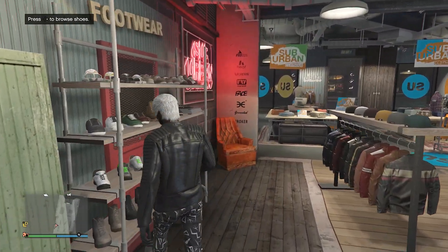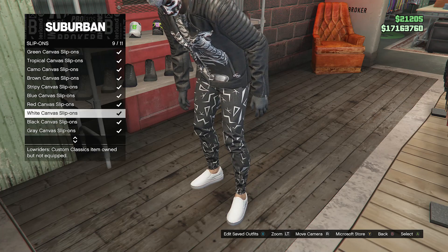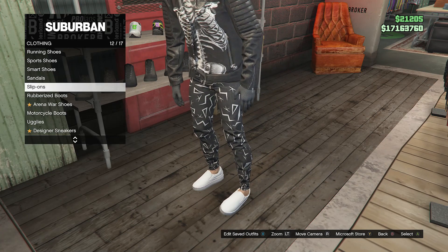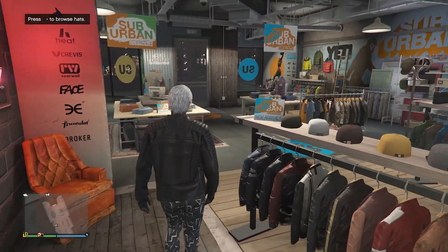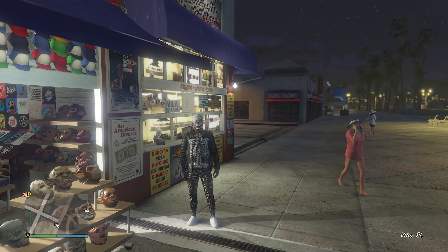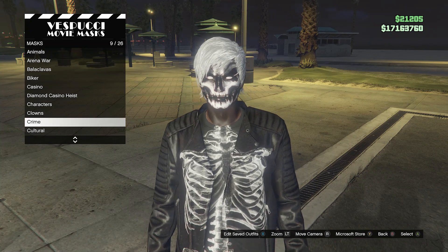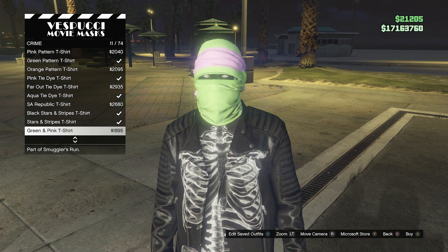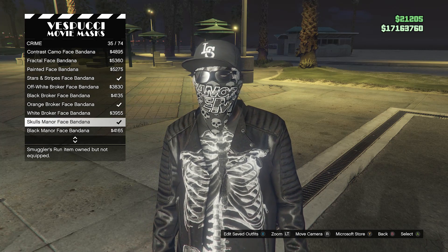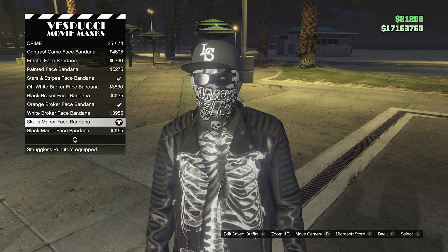Head over here to your shoes, scroll down to slip-ons on slot 12, and equip the white canvas slip-ons on slot nine. Now that you have the white canvas slip-ons, we're going to head over here to the mask store for our mask and helmet. When you have made it to the mask store, walk over here to your mask, scroll down to crime on slot nine, and scroll down until you find the skulls manor face bandana on slot 35. Once you equip this crime bandana mask, you can back out of the mask.